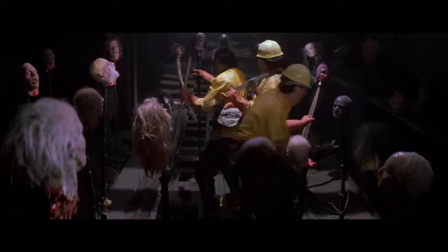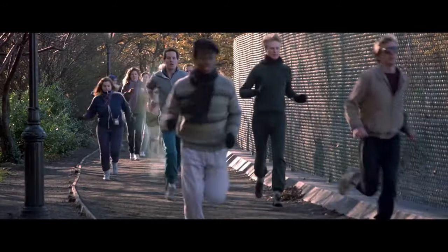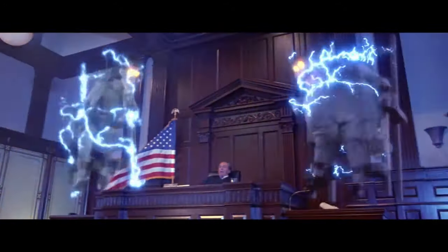Class 2s actually have somewhat of a form and can physically manipulate things in our world. These include things like floating bedsheets and ghostly hands. Class 3s and 4s are pretty similar. Class 3s are ghosts with a distinct human form and personality; however, if their pre-death identity is discovered, then they are automatically reassigned to Class 4.